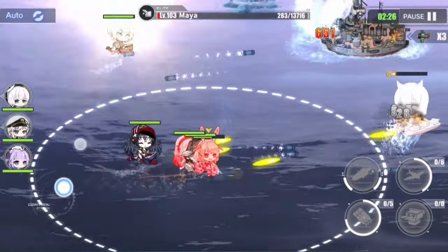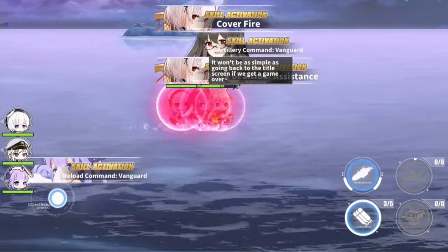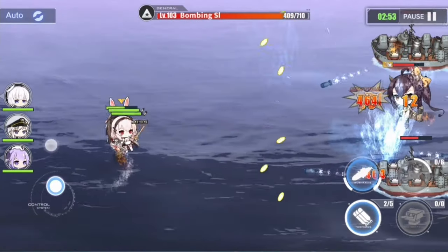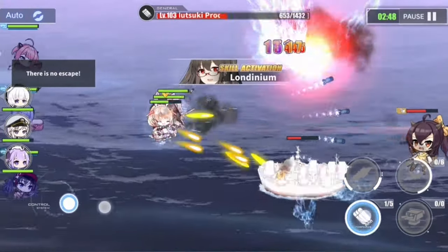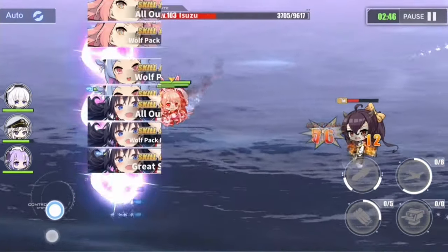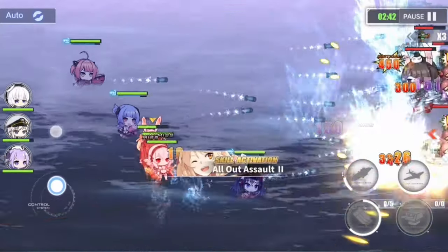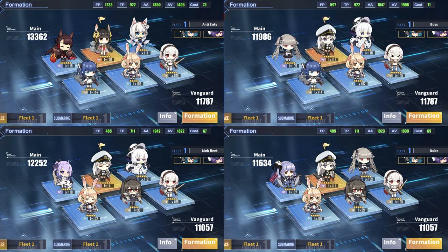Now for the recommended fleet formation. Like Sirius, Benson is best used in a carrier-centered fleet, since her skill can prove extremely useful to your carriers. She is best sorted with Sirius so that their skills can work hand in hand, amplifying the damage output of your carriers. Benson is a particularly useful ship that can be used anywhere as long as there are carriers — boss nodes, mob nodes, and even PvP — since the buff from her Air Raid Assistance skill remains for the entire duration of the battle, even if Benson herself is sunk.